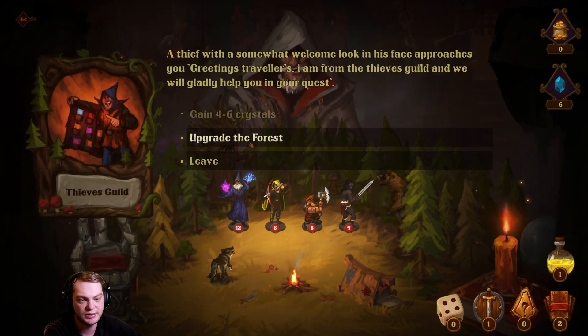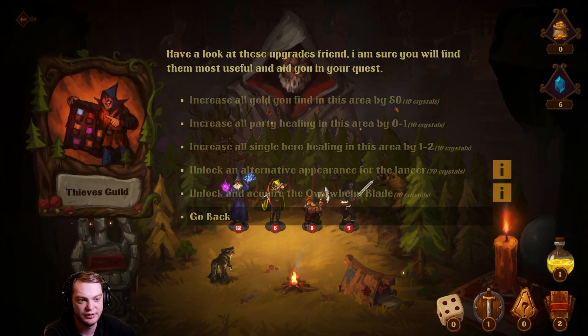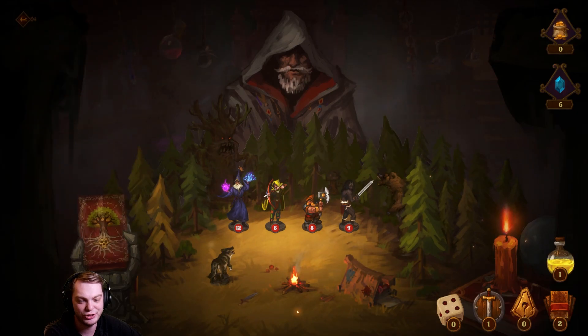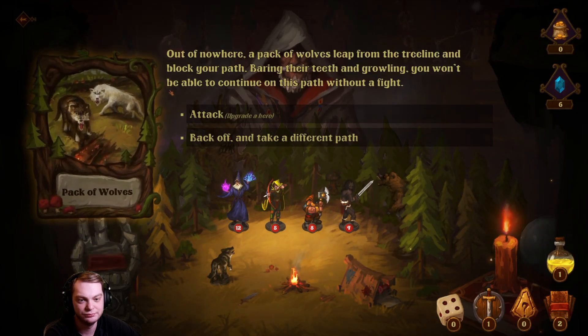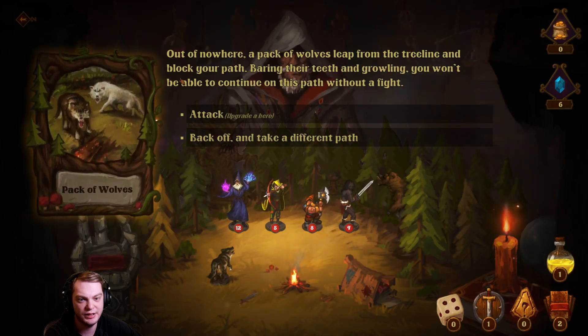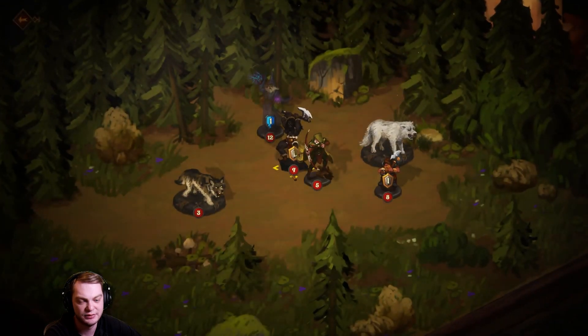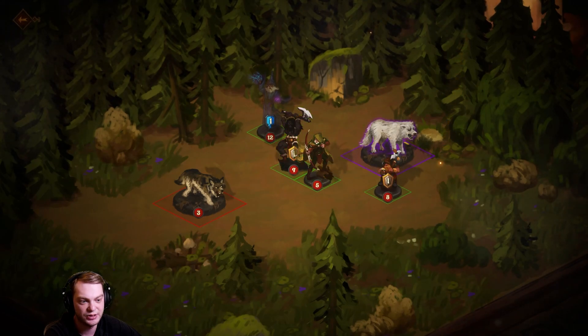Gain four to six crystals. I still can't do any of the upgrades. Is there meta progression in this? A pack of wolves sleeps from the tree line and blocks your path — you won't be able to continue without a fight. Attack, upgrade a hero, or back off and take a different path. Let's attack — your first battle!